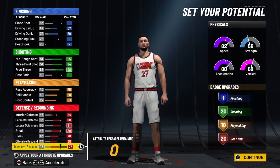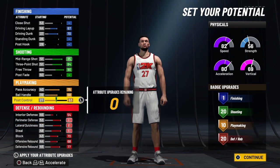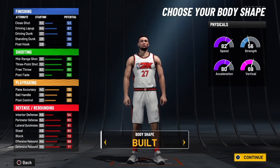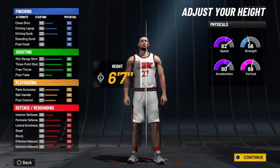That's the combination we have: 20, 10, 20, and 1. Not a bad build at all. The build has everything you need when it comes down to it. For the body shape, you can choose whatever body shape you want — that's totally up to you. I'm just going to leave it like this.